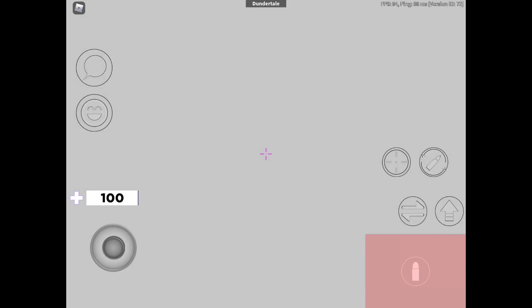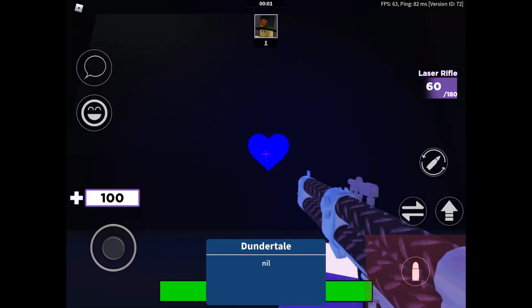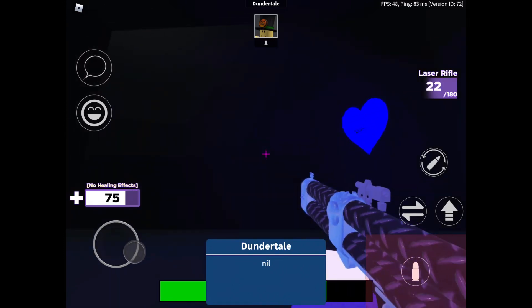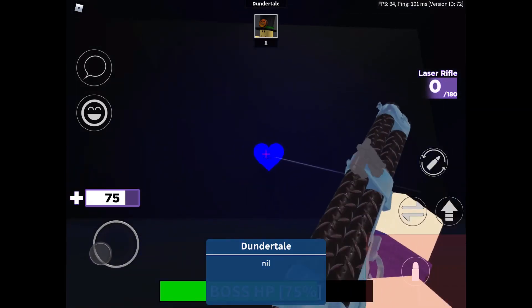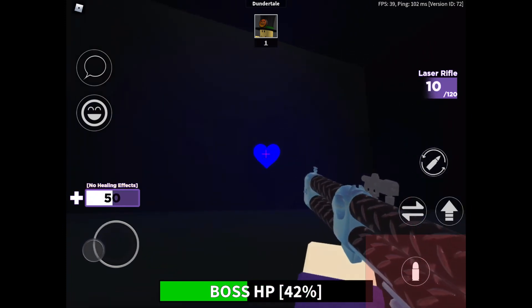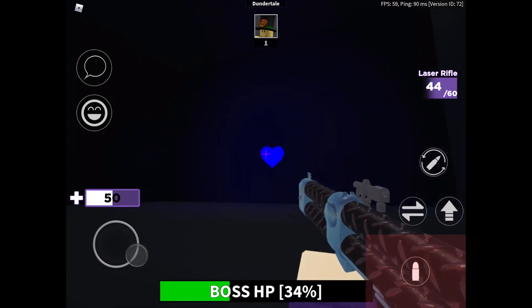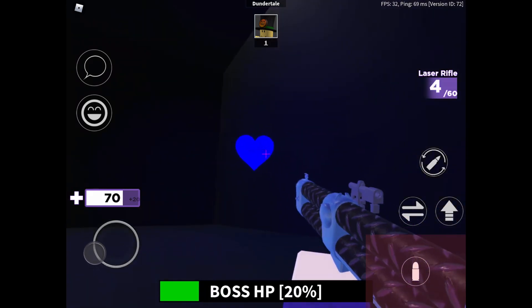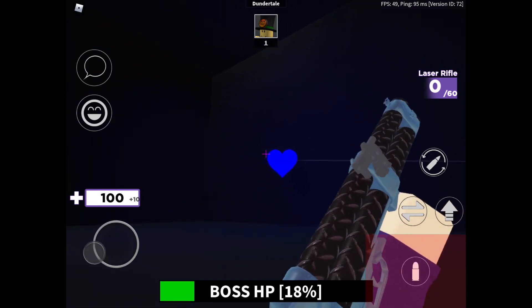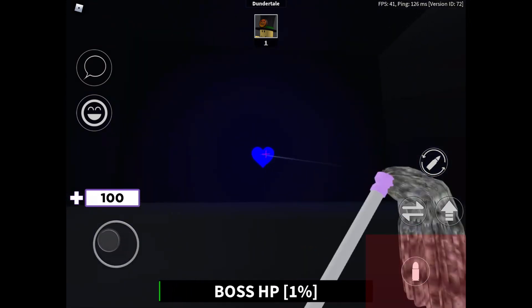We're gonna be given a laser rifle and you have to hit this heart. Be careful not to get hit by the bones because those bones do a lot of damage. All you need to do is slowly get this thing's HP down.